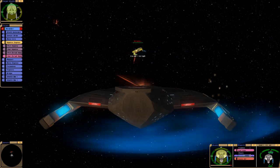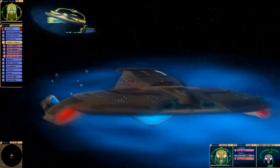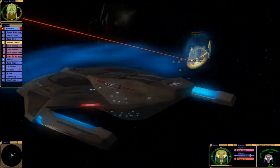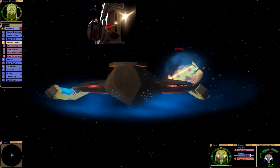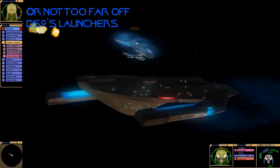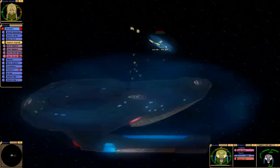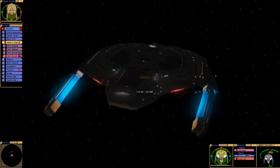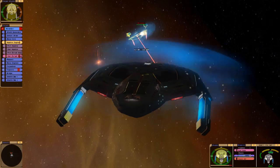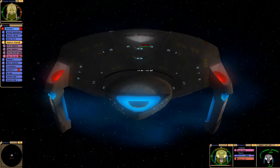Those Pulse Torpedo Launchers, or Torpedo Turrets — this ship doesn't really have torpedo tubes, it has torpedo turrets. Kind of like the Sovereign's Quantum Torpedo Launcher. I feel like that gives this ship a huge advantage, because the firing arcs on the turrets are greater than on conventional torpedo tubes. And I just love how quickly they reload — they reload really fast.